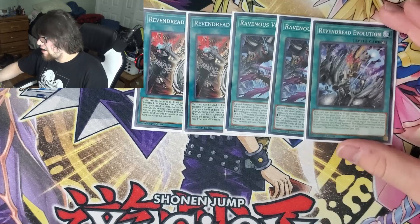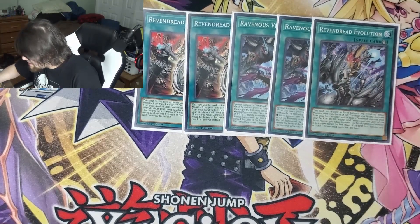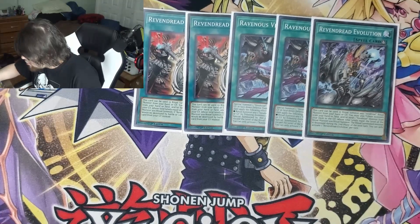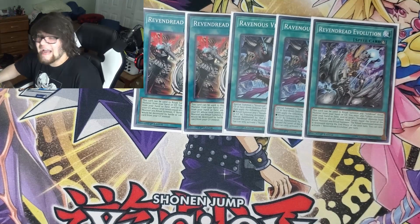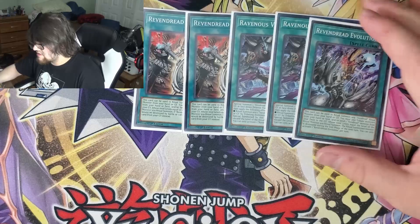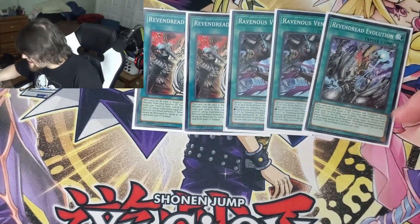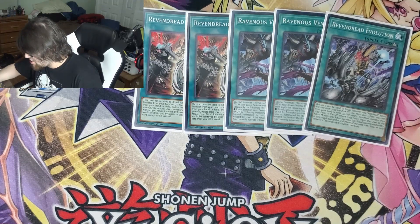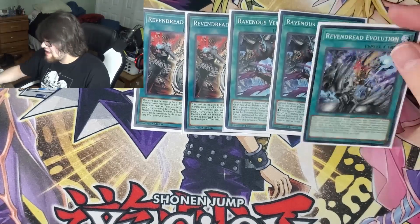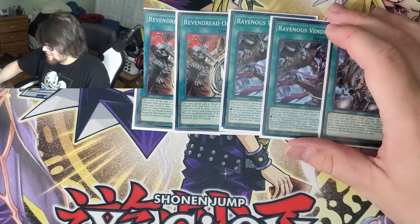The last ritual spell we play is the one bad one — it's not terrible, but not great. It does get Scar out of the deck, which is really important. It says: this card can be used to ritual summon any Vendred monster from your hand or grave. You must also tribute monsters from your hand or field and/or send one Vendred monster from the deck to the grave whose total levels equal exactly the level of the ritual monster you ritual summon. But here's the crappy part: the ritual summoned monster is destroyed during the end phase of the next turn. I actually ended up siding this out a couple of times — maybe it's not totally worth playing, especially with Ravenous being an E-Telly. Ravenous is once per turn, Origin is the only one of the three that is not.